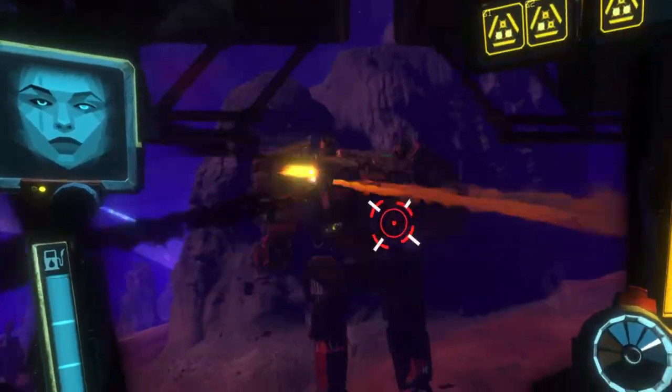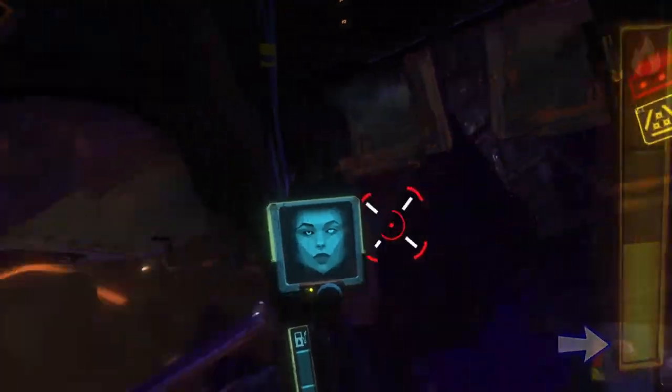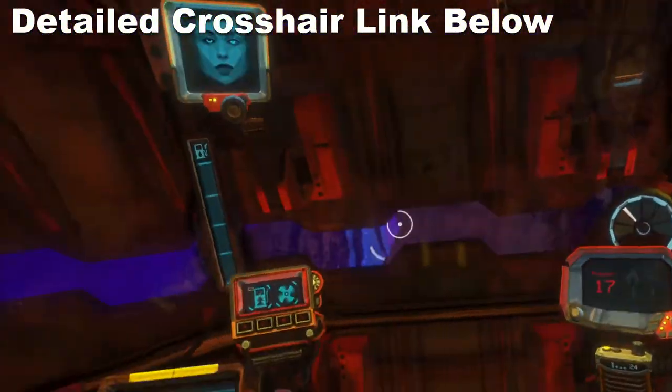Weapons have infinite ammo, but you're limited by the heat gauge. Friendly fire is always on, so note the color of your crosshair. Red is the enemy, blue is a friendly, and orangish-yellow is dead.